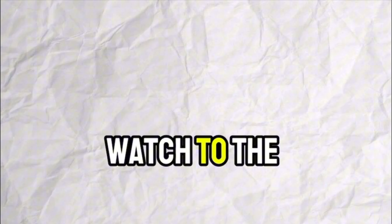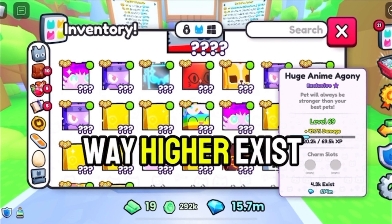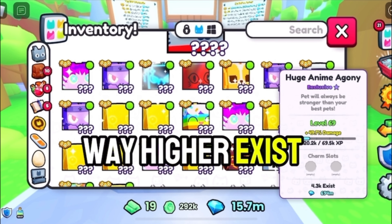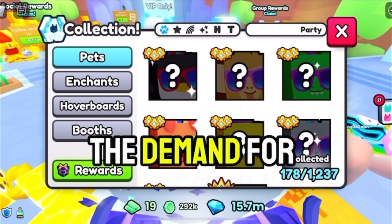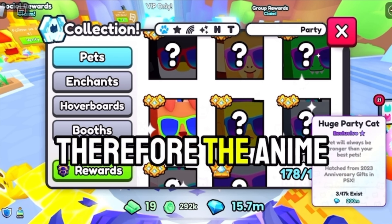The first topic we're going to be talking about is supply and demand. It's a pretty basic topic, but it's very important. Basically, supply and demand is where, even though a pet has a high exist count, people still want the huge. This could be because it looks cool, it's popular, or it's going limited soon. For example, the huge anime Agony has a way higher exist count compared to the huge party dogs, cats, etc. This is because the demand for the party dogs is way lower compared to the anime Agony. Therefore, the anime Agonies will always receive better offers.